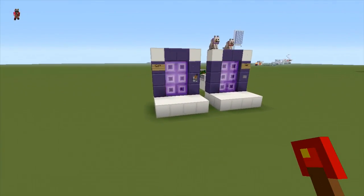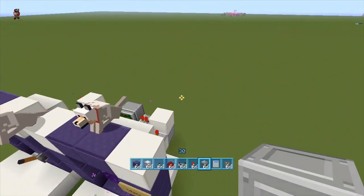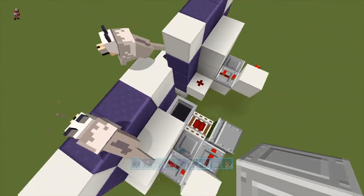Long story short, Redstone Origin did it again — seven blocks smaller. This is it for a single button on-off setup.